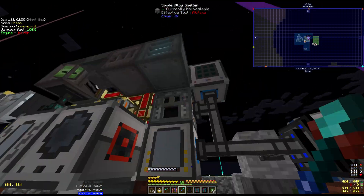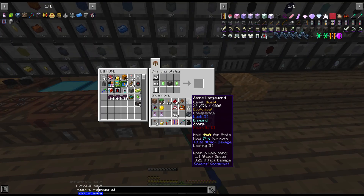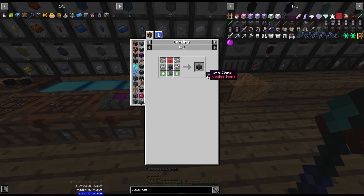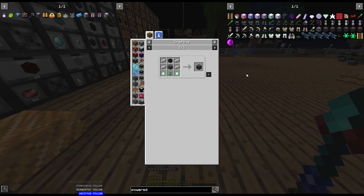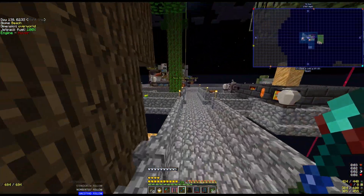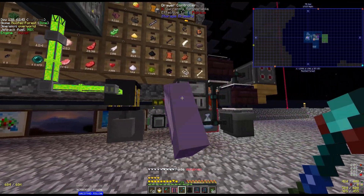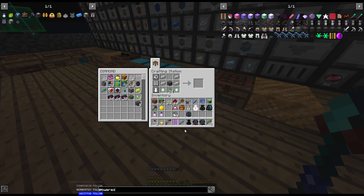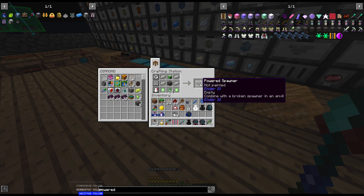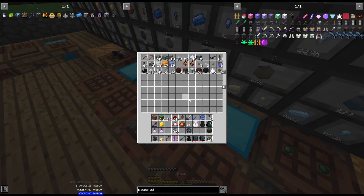We've got our Z logic controllers made right here — we were using those to make advanced item filters but now we're using one here. Then we need a head — any head will do. Run over here and grab a creeper head. Now we've got our powered spawner! The powered spawner has to be combined in an anvil with the soul vial of the mob you want.